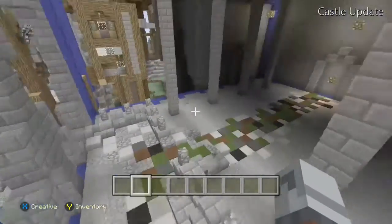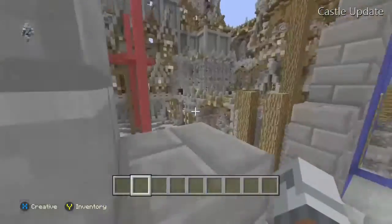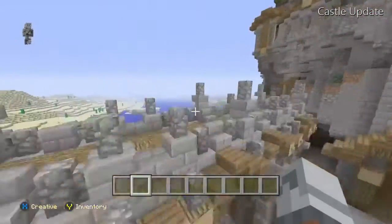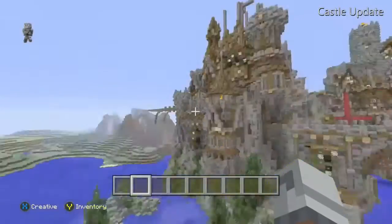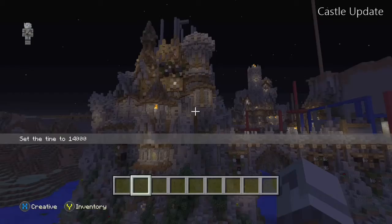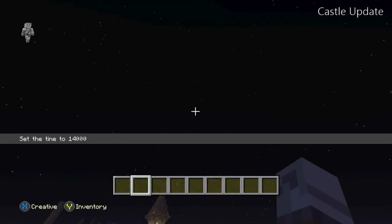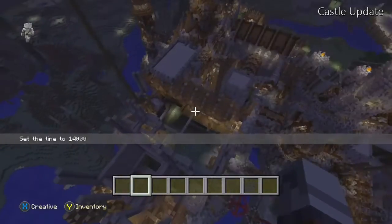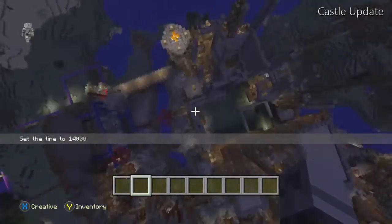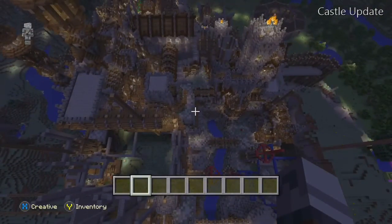Hopefully you guys can guess this will be a huge throne room — I really want it to look intimidating. That gives you a sneak peek of what it's going to look like in the end. I'm going to show you a quick view of what it looks like at night; I think it looks amazing. I'm going to do more to this side of the castle as soon as I can. That brings us to the end of this video — hope you guys have a great day, this is M.A. Mutant Crusaders and Acer Soldier.